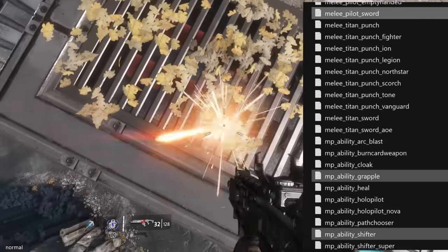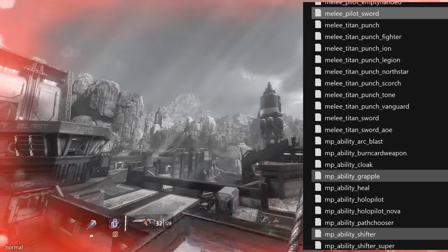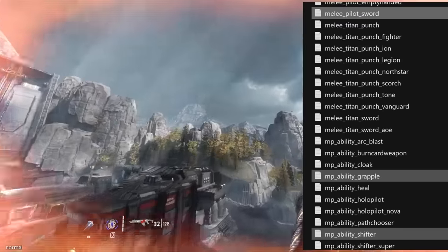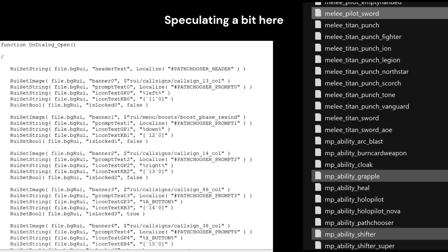The Bolo Sword also has an unused pilot execution animation. On the note of upgrades, there are multiple abilities and weapons which have upgraded variants left over in the scripts. It's theorized to be a cut campaign feature, but based on unused UI elements for Frontier Defense, it may have been part of an upgrade tree, or was scrapped in favor of Monarch's upgrades.